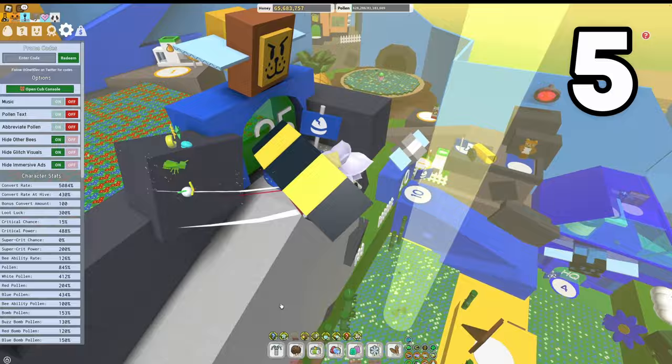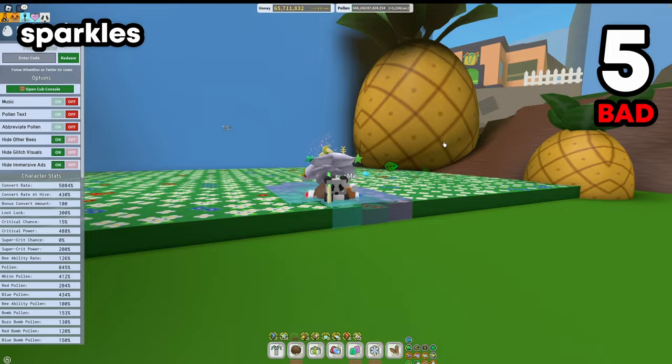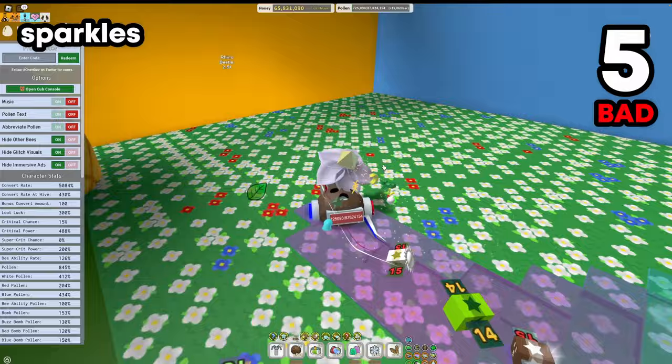The next way to get pineapple is through the sparkle. In the pineapple patch, sometimes there is a phase that lights up and shoots sparkles into the field. You can go over them and that will give you some free pineapples. Then we have the treat dispenser right next to the pineapple patch.